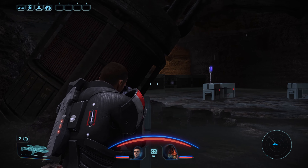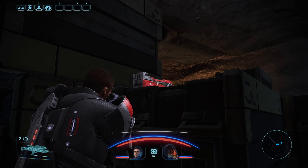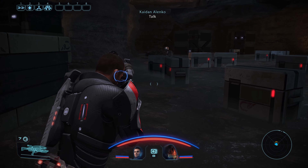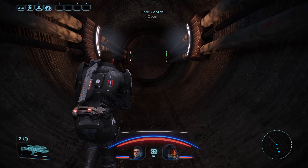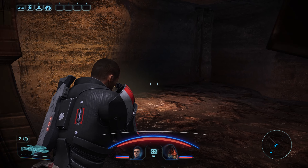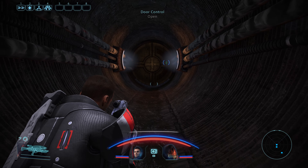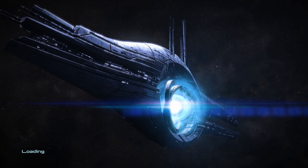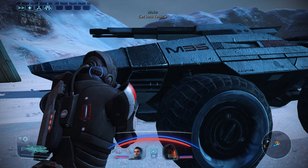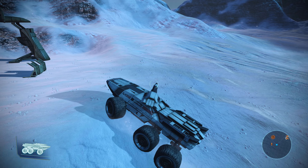Anyway, we've taken all the stuff from this base, let's move on. We've got to make our way to the other cluster and deal with the other syndicate boss. Almost forgot - before we do that, we have a few points of interest to check out on this planet. So let's get to it.